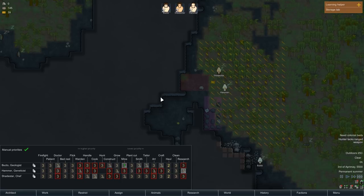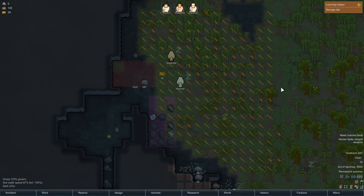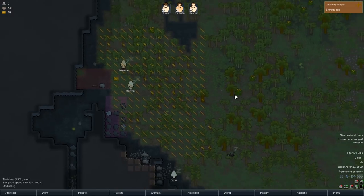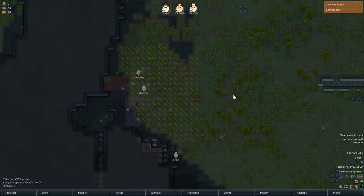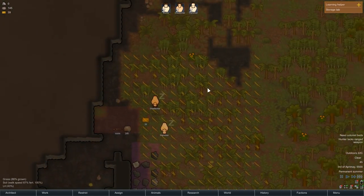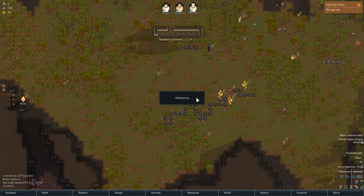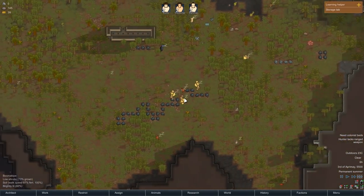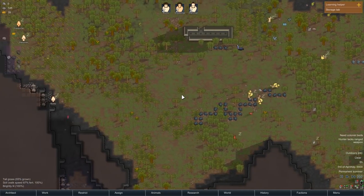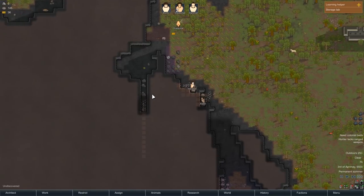Here's the question: is it items that are outside of a stockpile that degrade, or all items just straight up outside? Items not under a roof. Well, it's going to take me a little bit to get a proper roof going.